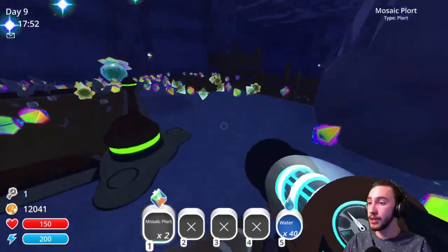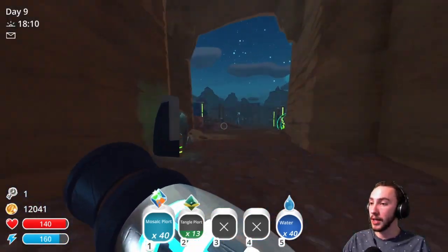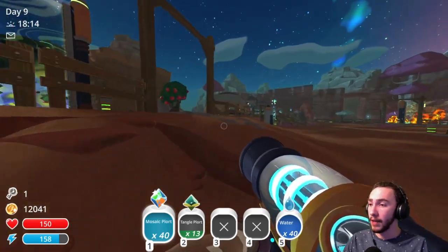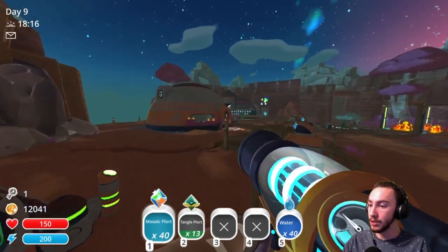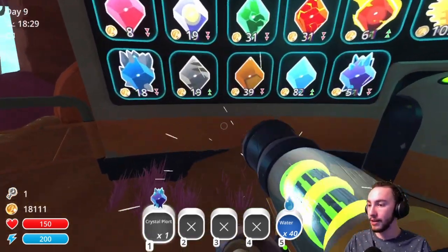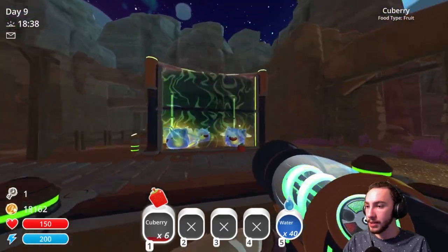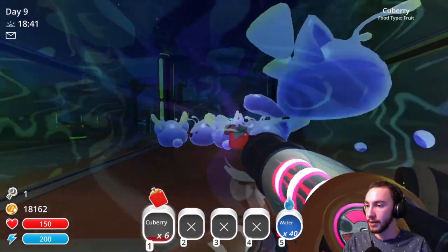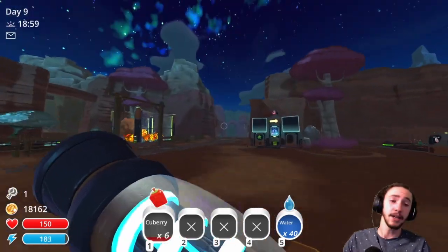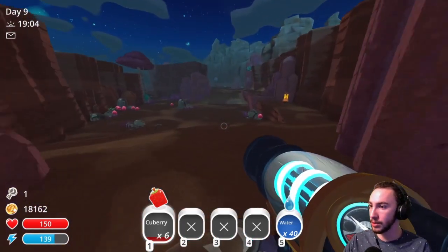To start, let's grab some of these and from here we can go get some apiaries. I want to build a couple more and then go throw the ones we've got into the moss blanket. These are selling for a lot — that is nice to see. Let's head out to the dry reef; some more phosphors should be spawning soon.